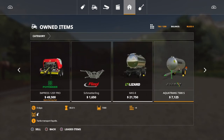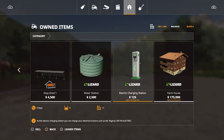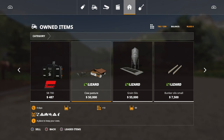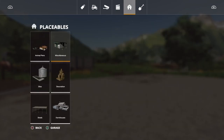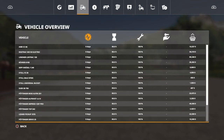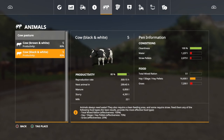Some of the old favorites are here too. Now on this map, I've never seen a map where you actually start with animals. You do start with the small cow pasture — it's 50 cows capacity. And if we go over to animals, we actually start with 10 cows. I already have some food for them.